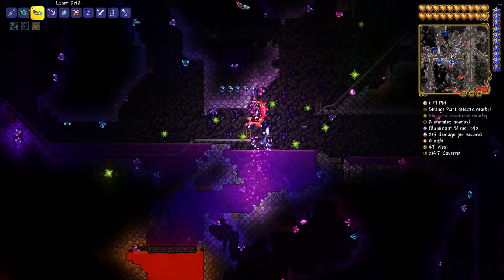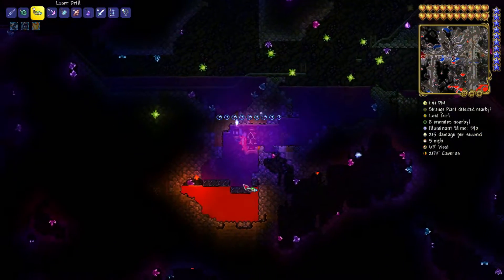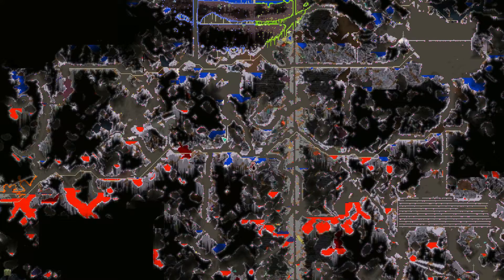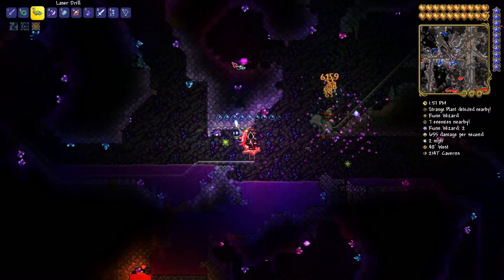With a strong enough pickaxe I can break it. Let me get some oxygen first, then I'll break it — and as you can see, I get obsidian. I recommend finding a big water pool like this, and then finding some lava underneath. Break the block separating them and you'll get a large amount of obsidian dropping directly.